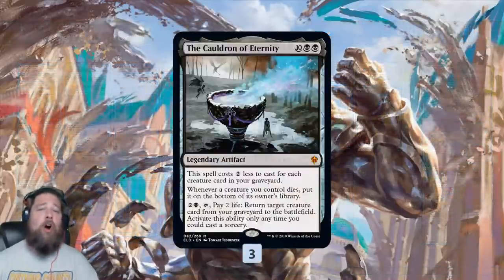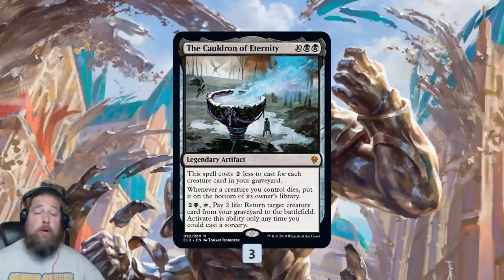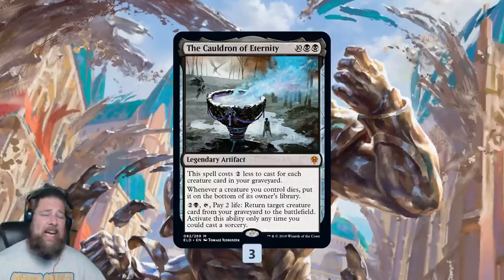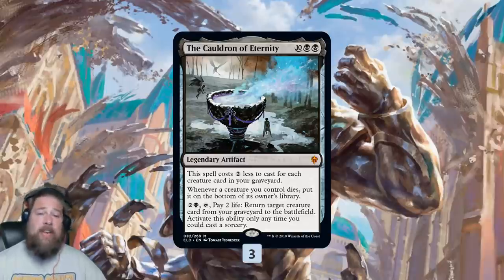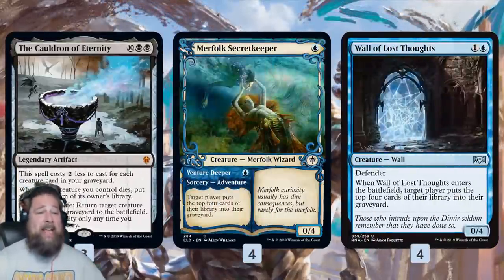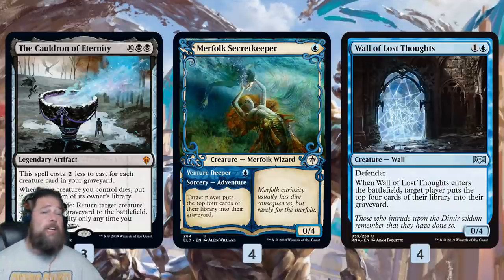Karn's Cauldron is a Cauldron of Eternity deck. Cauldron of Eternity is a new Throne of Eldraine card — 12 mana, but it gets two cheaper for each creature in your graveyard. So if you can get five creatures in your graveyard, which is one of the goals of this deck, it's only two mana. You can then pay three and two life to reanimate a creature at sorcery speed. If a creature you control dies, it goes on the bottom of your library, which is more of a downside in this deck than an upside — it keeps you from stacking creatures, having them die in combat, going back to the graveyard, and reanimating them.